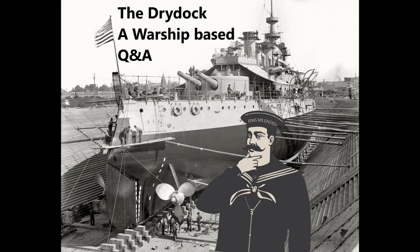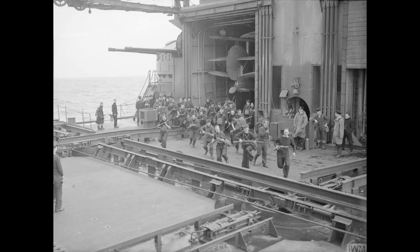Dejan Gabrovsek asks: how many aircraft could the King George V carry? I've read four, but where were they stored? They stored the aircraft in the amidship's hangar, which had two entrances, and as you can see from the tail end of the little walrus being tucked away in there, there was actually space for four aircraft.